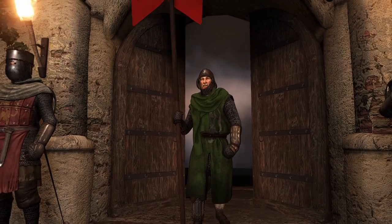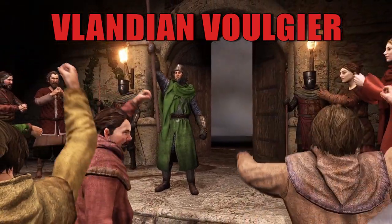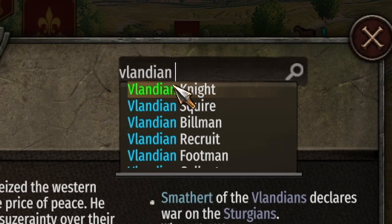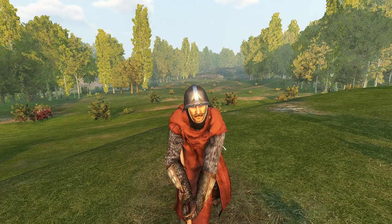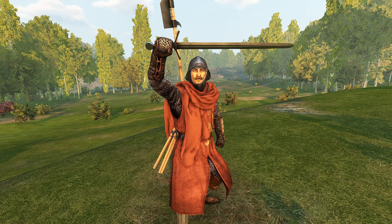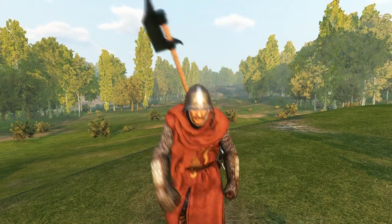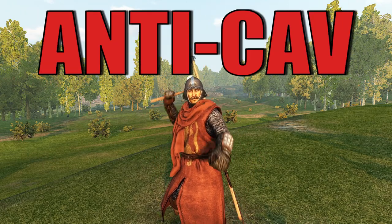The Vlandian Vulgier is the only option we have when we decide to upgrade the Billmen. As the only notable shock troops of Vlandia, the role of these guys is to kick the low tiers to the ground and act as anti-cavalry while doing so.